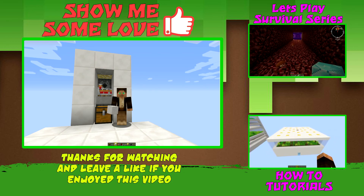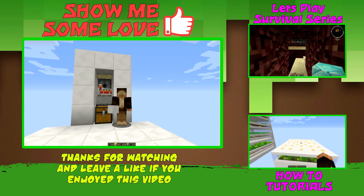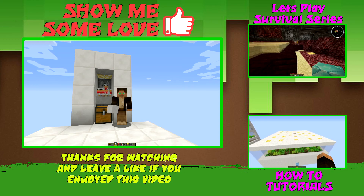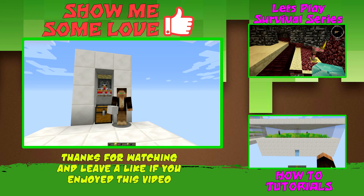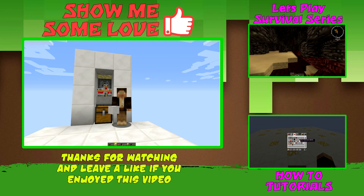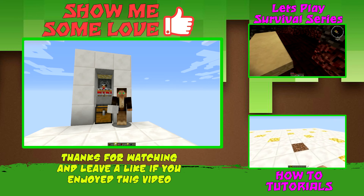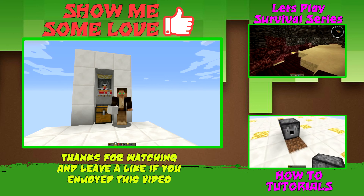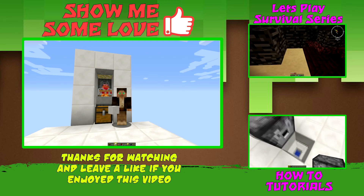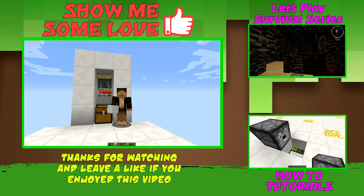First, you do need a slab in there, so make sure you build it out of a block that either has a slab variation or looks good with another slab. Also, don't build it out of wood unless you have fire ticks on your server turned off — if fire spread is on, it'll catch fire and there'll be tears. I hope you've enjoyed this tutorial. If you have, please leave it a like, and if you've really loved it, don't forget to subscribe for future tutorials. This is Frulyoff and I'm out of here.